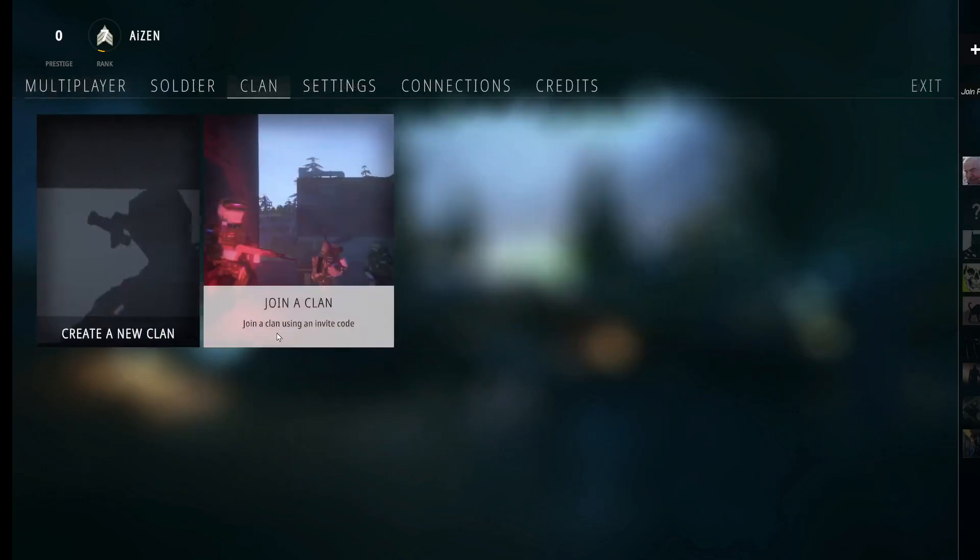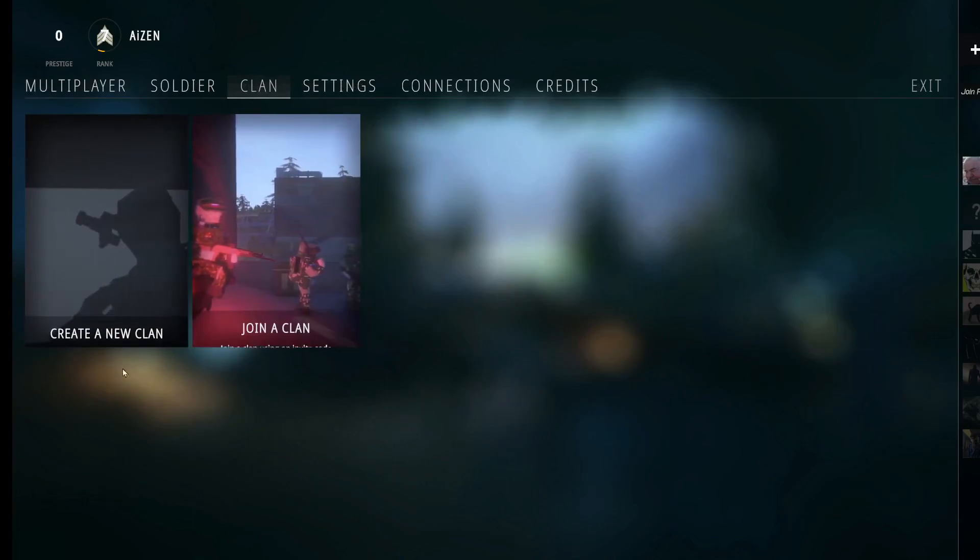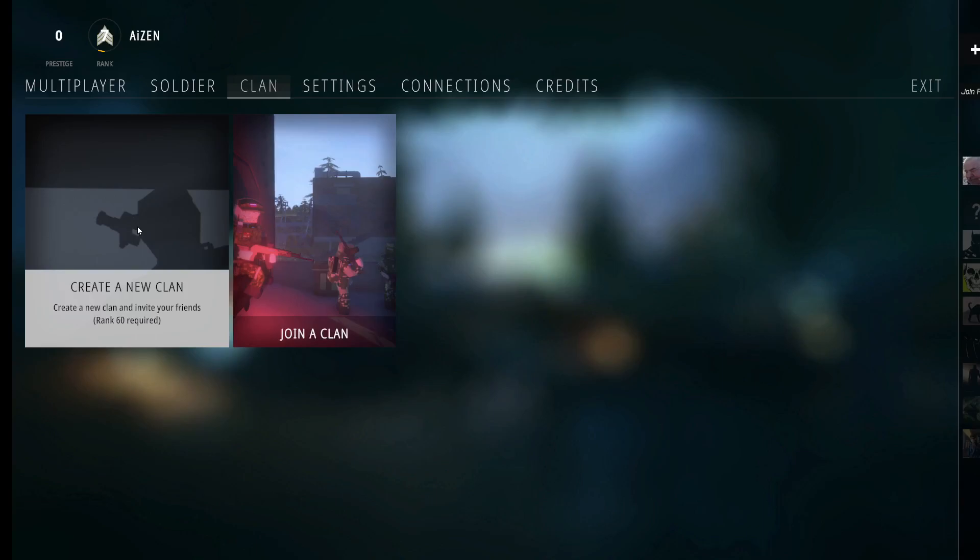You can also, as you can see guys, join a clan or create a new clan. Basically, in order to create a new clan just click on create new clan.